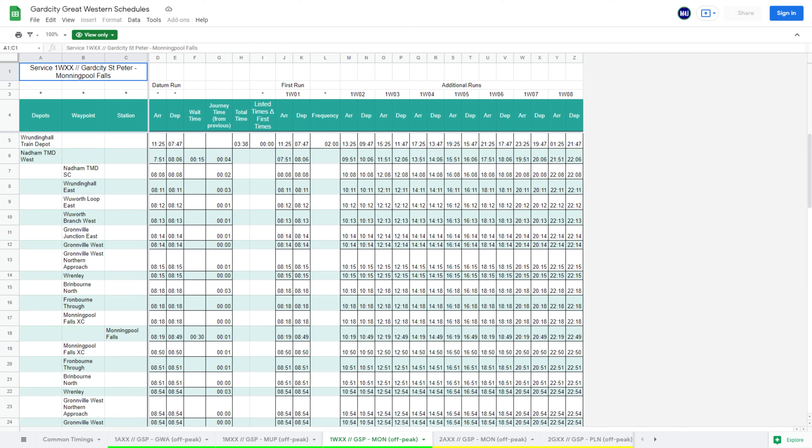I decided, with George's permission, to use the Guard City Western Railway franchise as a test bed - a test bed for the franchise model, a test bed for data collation which is to do with passenger numbers and where people are going from and to, and now a test bed for a brand new timetabling system. Bear in mind I'm recording on a laptop so the footage might be a bit choppy, hopefully the audio isn't.